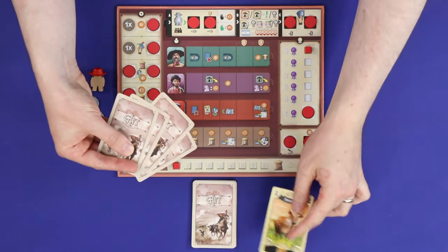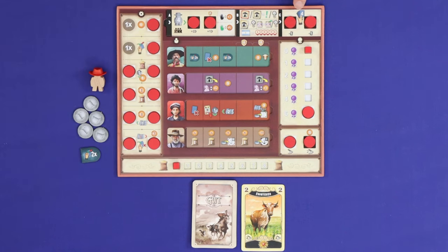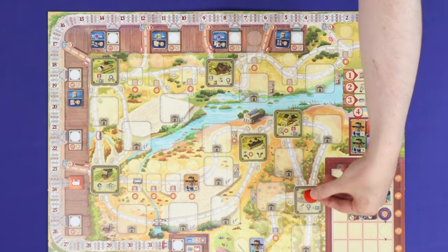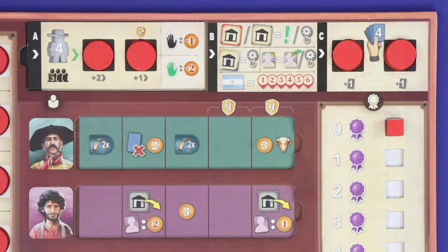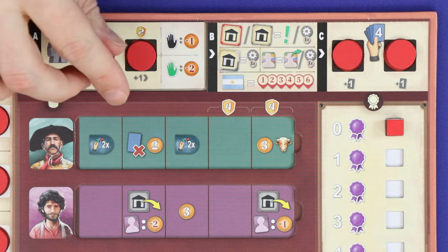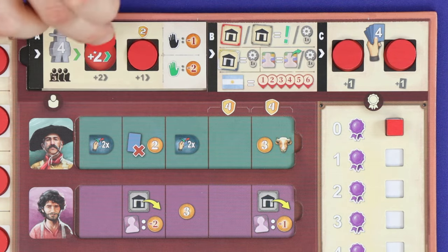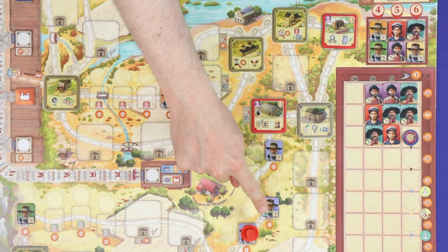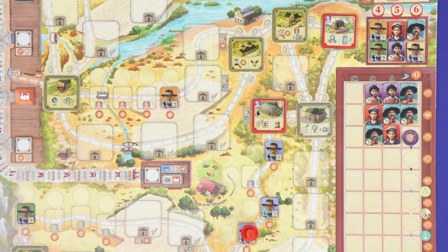In the movement phase of your very first turn only, discard cards from your hand until you're holding only as many as your hand limit, then place your Estanciero onto any neutral building space on the board. On all subsequent turns, move your Estanciero forwards along the trail a minimum of one space and a maximum of what's shown on your player board. Your basic amount of movement depends on your player count, and with upgrades you may increase your maximum. With each step of movement you may move to the next tile, whether it be a small farmer tile or a large building tile, along the dotted path in the direction of the arrows.